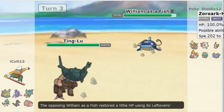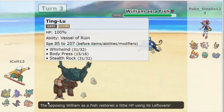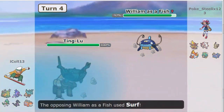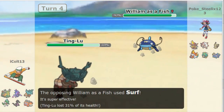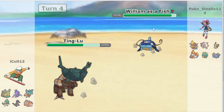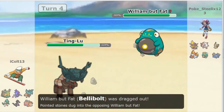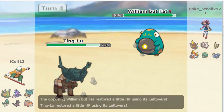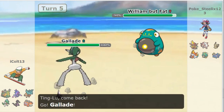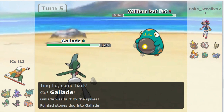We see the Surf — 31 damage, decent for a Whiskash. Then we see Ting Lu's Whirlwind. Now this is genius. This is exactly what I was talking about in my last video: having a forced switch-out move with hazards up is going to whittle down all their HP. Admittedly it's not going to do a lot per hit. Here comes Gallade. Gallade, remember last time, got one-shot by Sword's foul play — let's hope that doesn't happen here.